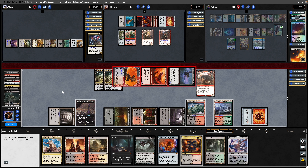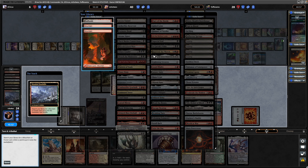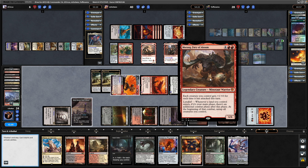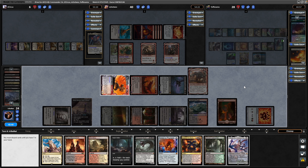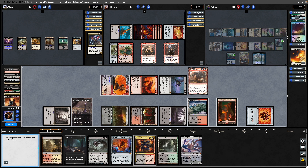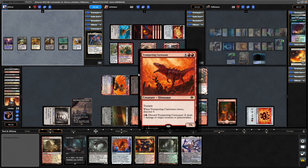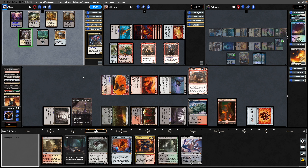They're down to six. We crack the Wooded Foothills — that can just be a basic Mountain just in case basics matter at some point. Why are we in the end step? No idea what happened there — I'm sure I was in the main phase when I cracked that. What a train wreck. This player should have gone down there, not only to the first attack on the Trumpeting Carnosaur — we should have been able to take both opponents out.